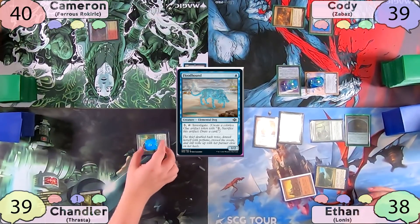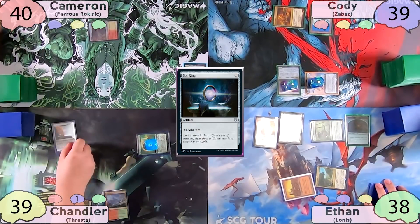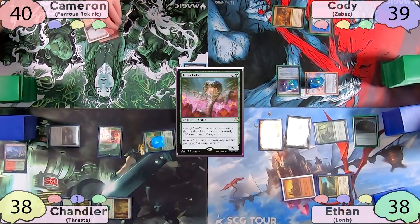Ethan passes to Chandler, who removes a suspend counter from Search for Tomorrow, then plays a Wooded Foothills and casts the Sol Ring he drew for turn. He then fetches for a Forest with Wooded Foothills and casts a Lotus Cobra.